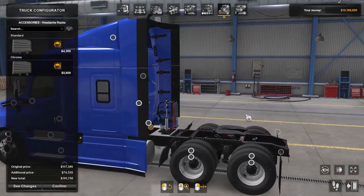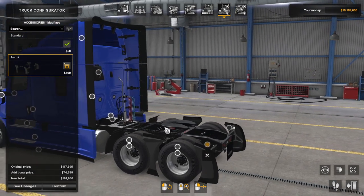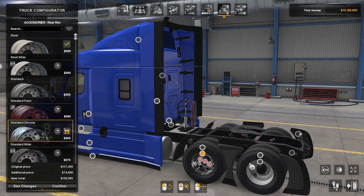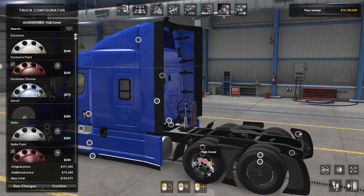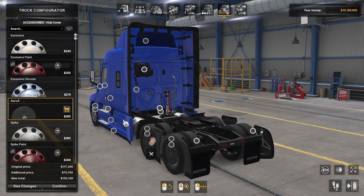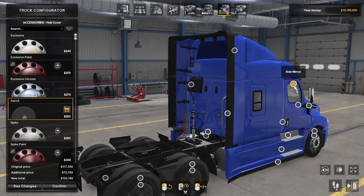Something I am sure a lot of people were also very excited for is that they finally have some sort of underbody aerodynamic kit - in real life this is called Flow Below, and in this game they are calling it Arrow X. This will be the first truck to have it, which is pretty cool. And then with the wheels, you can do the Arrow X cover - I think they had it on trailers only previously, and now they have got it on the truck.